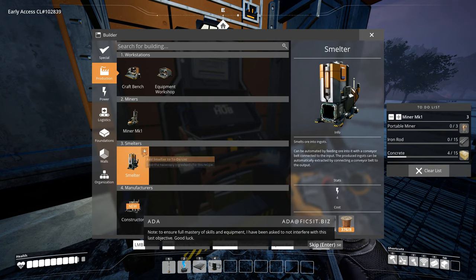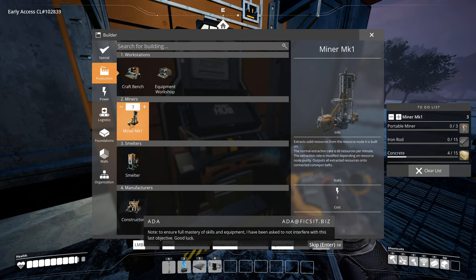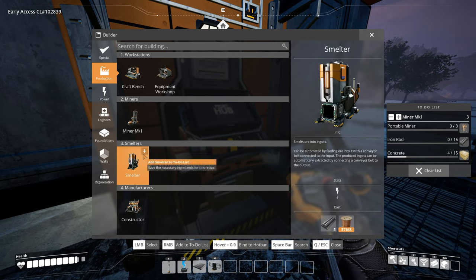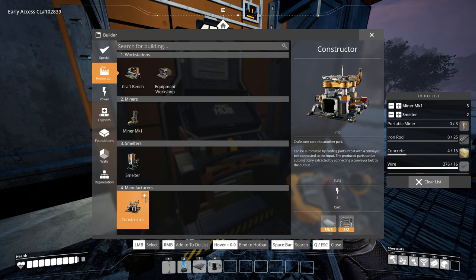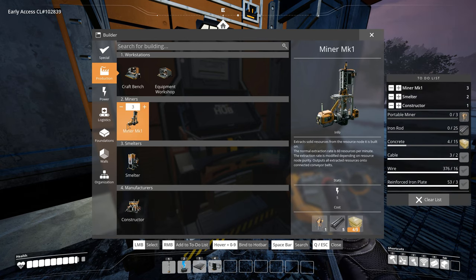Note: to ensure full mastery of skills and equipment, I have been asked not to interfere with this last objective. We need three miners, two smelters, and one constructor right now.